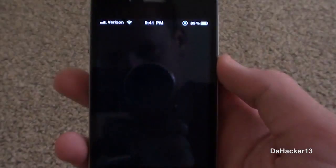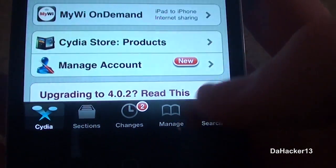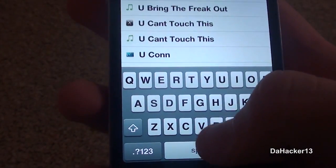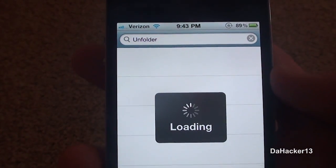Hey guys, what's up? This is Dakka13 and in this video I will be showing you all a simple yet useful tweak called Unfolder. Currently this is free from the Mod My iRepo, so just open up Cydia, search for Unfolder, install it, and you will need to restart the Springboard after you have installed it.